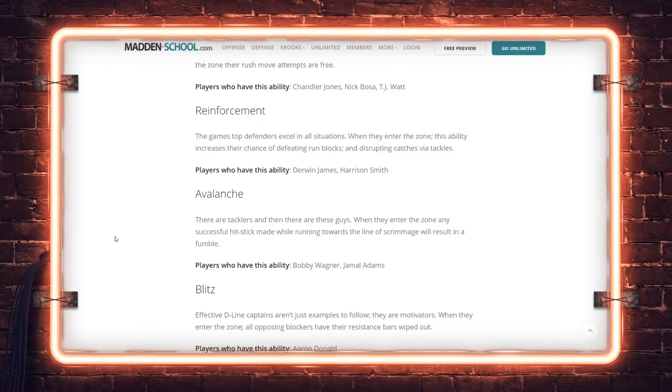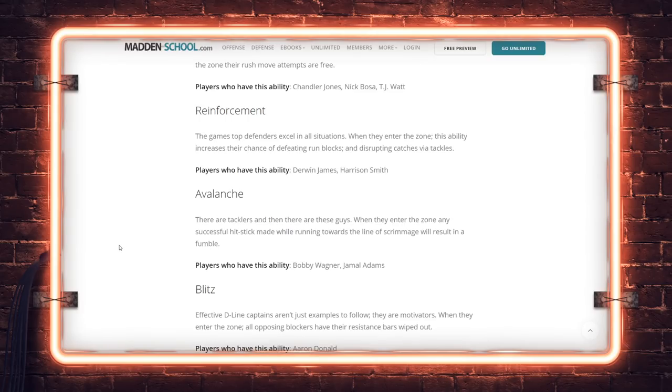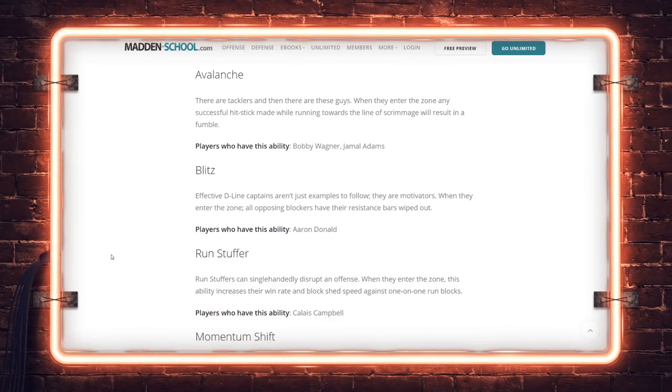Avalanche: tacklers in this game — when they enter the zone, any successful hit stick while running towards the line of scrimmage will result in a fumble. I assume this means running straight down, not slightly right or left — squaring guys up perfectly in the line of sight. Bobby Wagner, Jamal Adams. I wouldn't worry about this one too much — they have to be in the zone first, and then you have to be perfectly squared up. If click-off causes hit sticks with the irregularity we saw in Madden 20 it could be annoying, but I'm not super worried at face value.